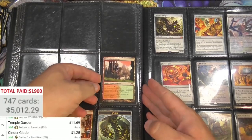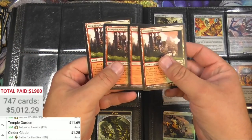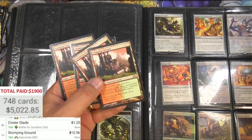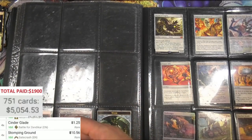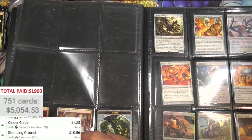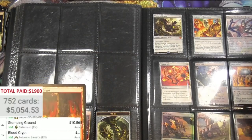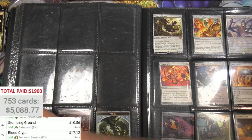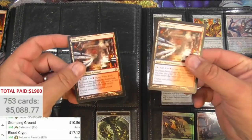Stomping Ground - four of these, ten bucks. Couple of Bloodcrypt - seventeen. We were over five grand so this is turning out pretty good.